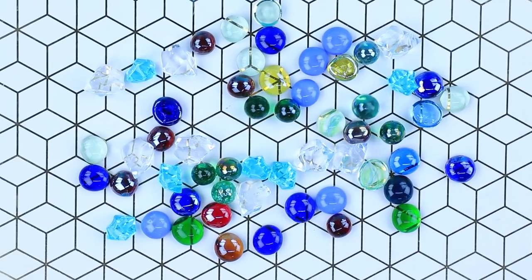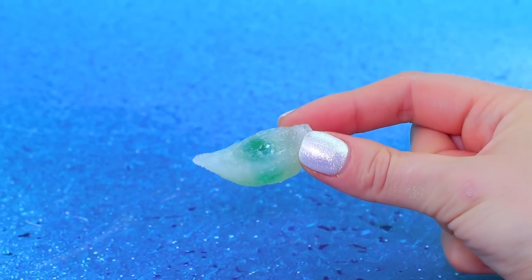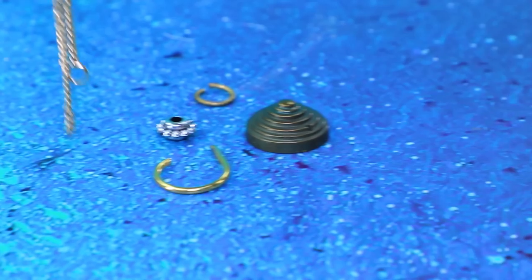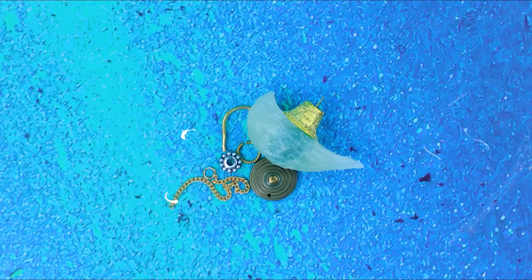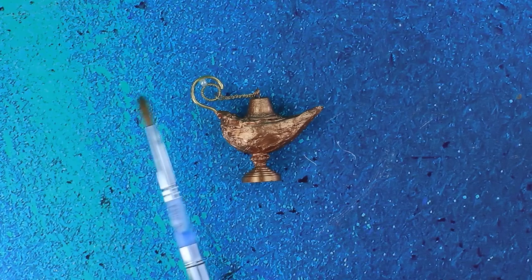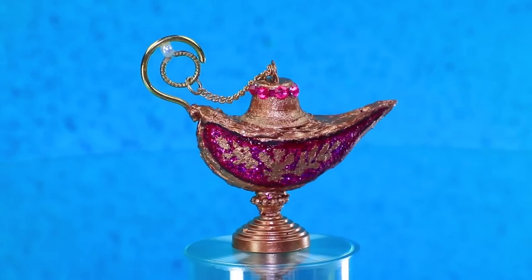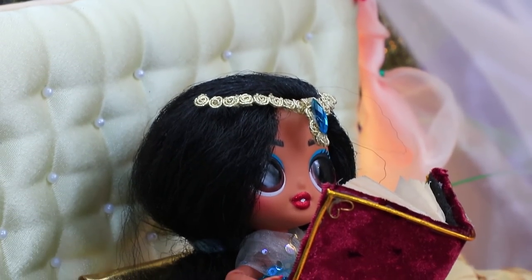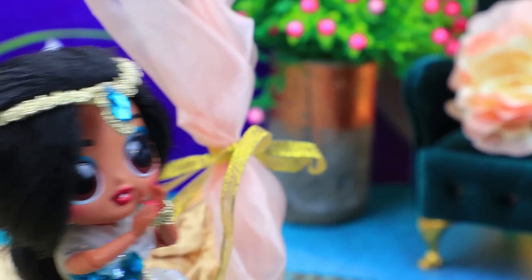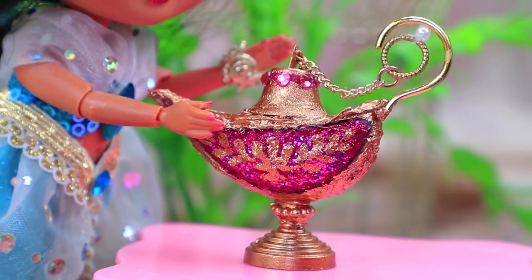Make a magic lamp out of glass pebbles and shape it with hot glue. Some findings will finish off the lamp — it's almost done. Add sparkly decorations and rhinestones. Jasmine is reading a book. Should I make a new wish? Oh, I have a magic lamp — I'll rub it.